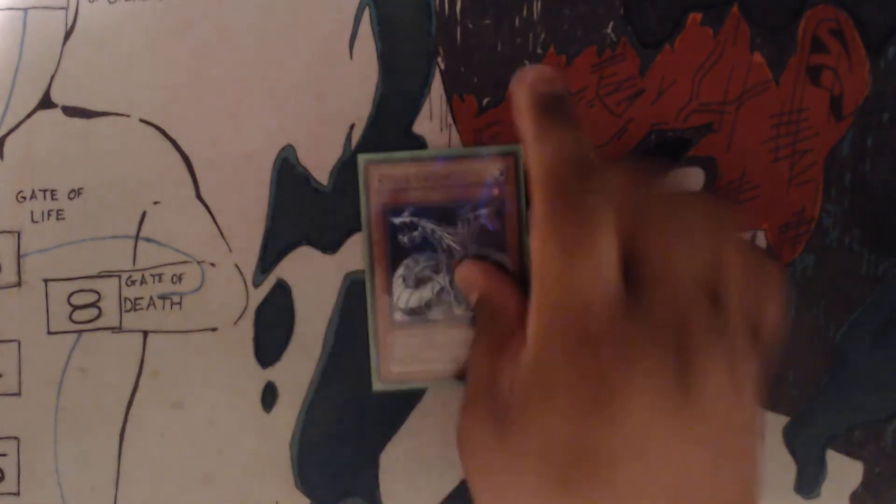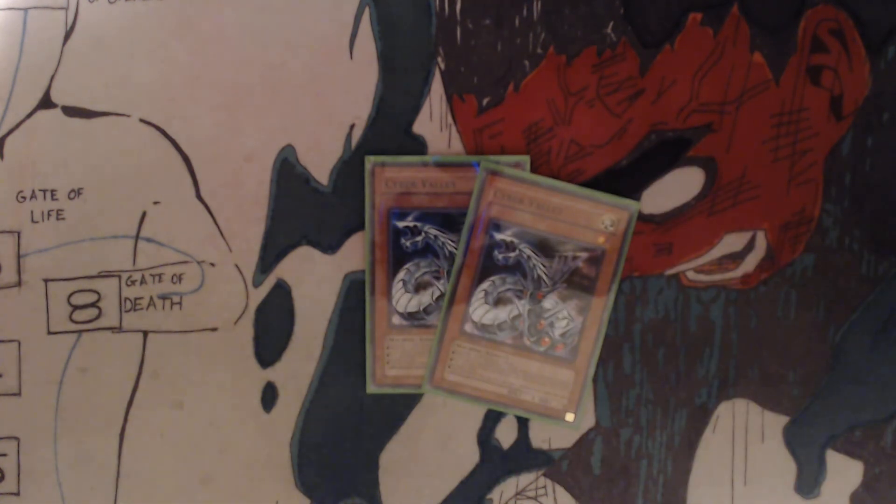You got two Cyber Valley for draw. You can use one of the following three effects: when this card is selected as an attack target by an opponent's monster, you can remove this card from play and draw one card in the battle phase. You can remove this card from play and one face-up monster you control and draw two cards. Or you can remove this card from play and one card from your hand and place one card from your graveyard to the top of your deck.